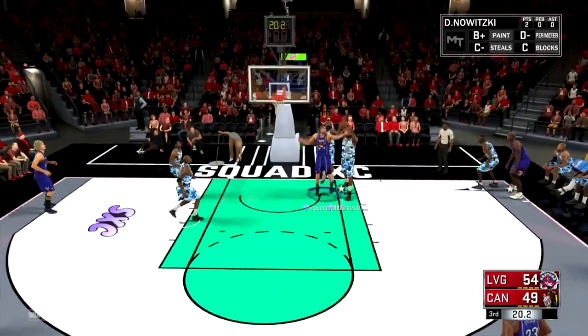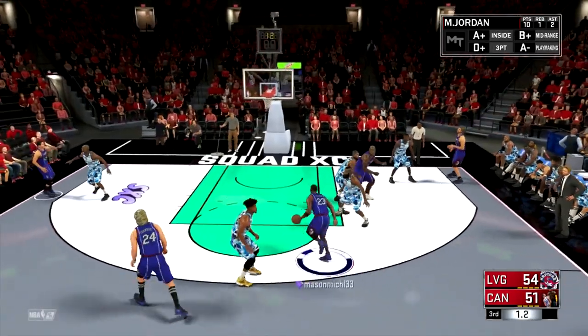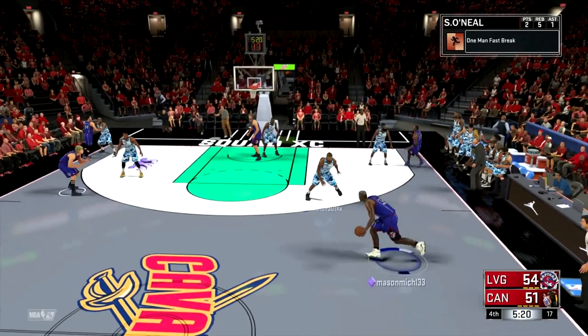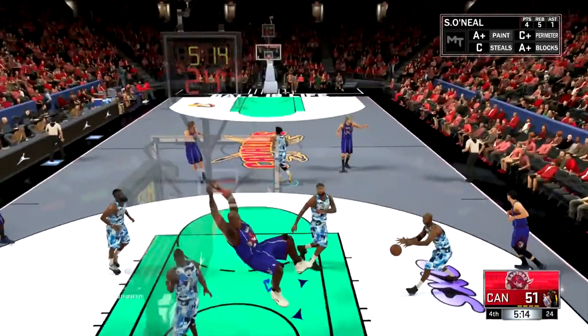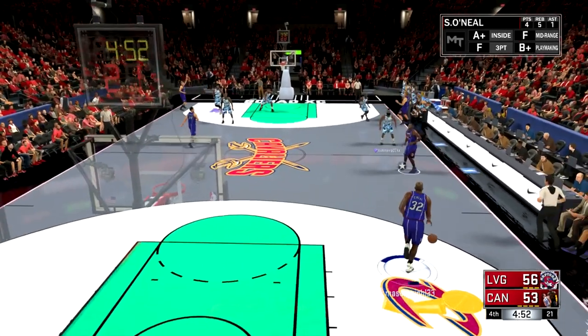MJ, just get right through Harden — he can't hold you. Harden's defense is so realistic in this game, he's exactly like he is in real life. Give it to Shaq for three — Harden, you just can't play any defense. I almost forgot to show you guys that Shaq can actually speed boost. I don't know how to do it exactly but his dribble moves are so crazy — going right around everybody. This ain't no All-Star game, Shaq, come on, take it easy.